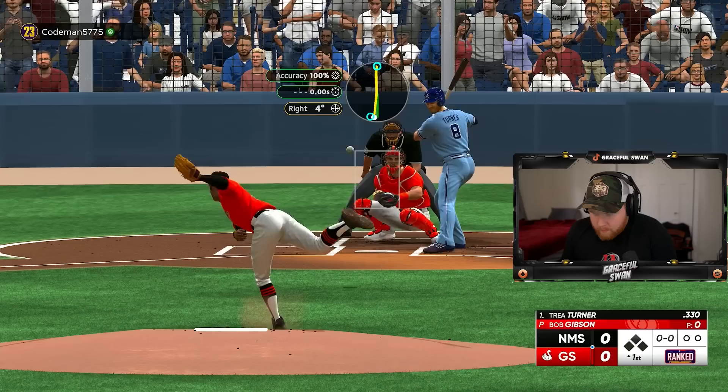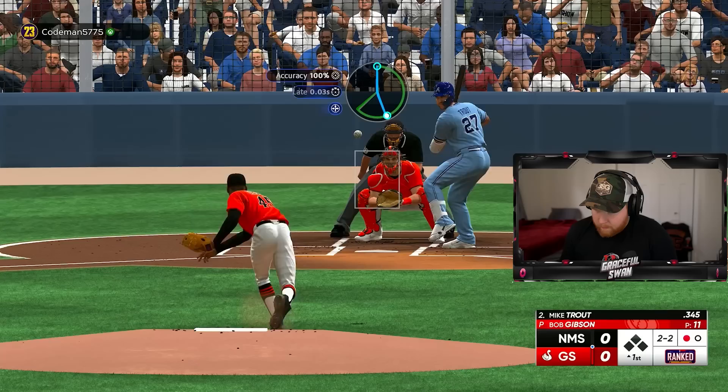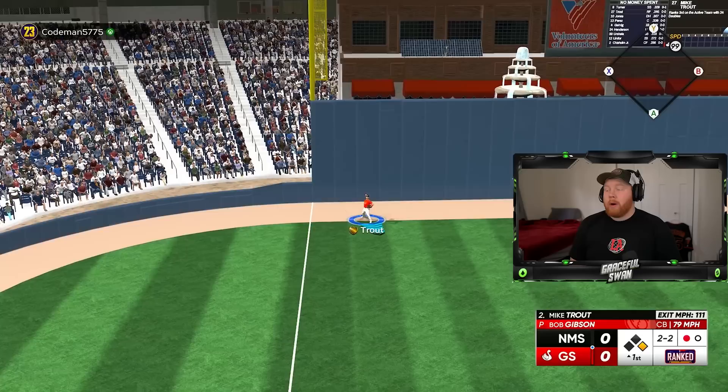Starting on the mound for us today we got Bob Gibson — there we go, 103, hot start. Munataka Murakami, gotta beat him — one down, beautiful pin. Oh, I thought — he almost caught that. Damn, that's gonna be a double. What a swing out of him. This stadium is looking pretty though, I'm a big fan.